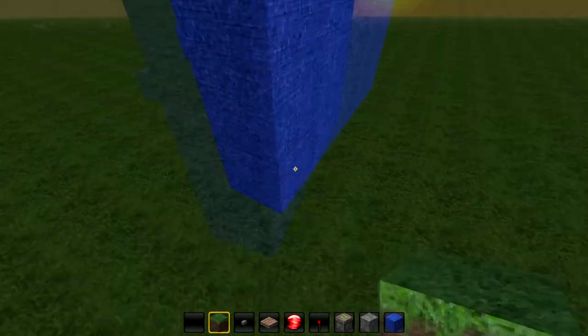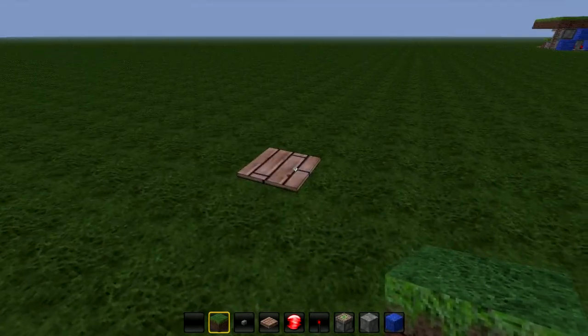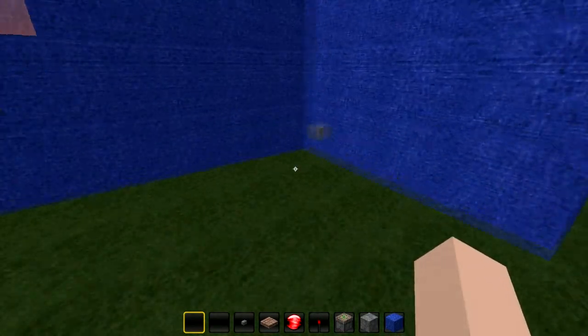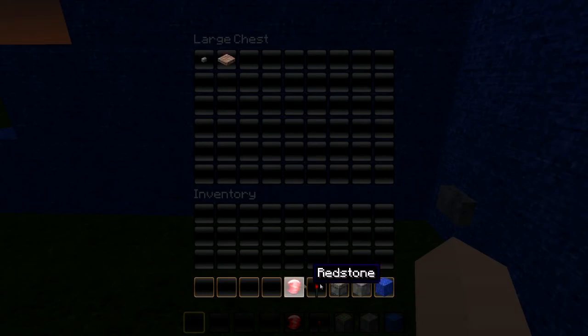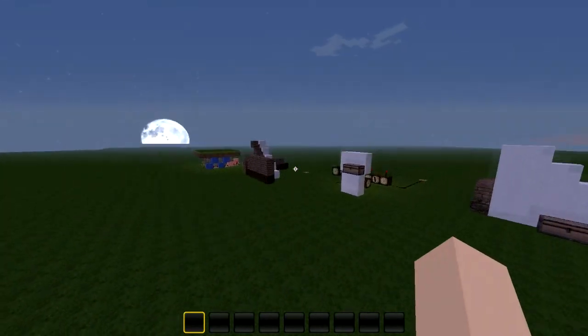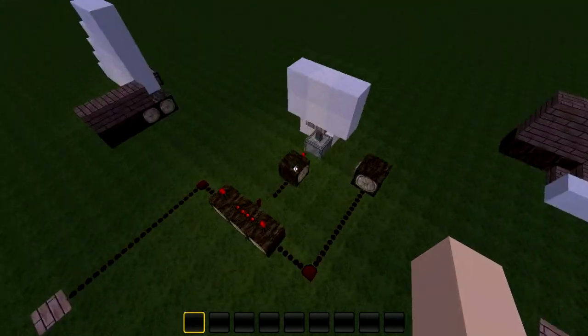Remember not to pinch off your redstone wiring. Once you've got that done, you can go ahead and test out your system. Throw a block on your pressure plate, hit the button — it should fall down and you can put it in. So that's how you do the hidden chest. I hope this helped you out — let me know. And here's an elevated look.